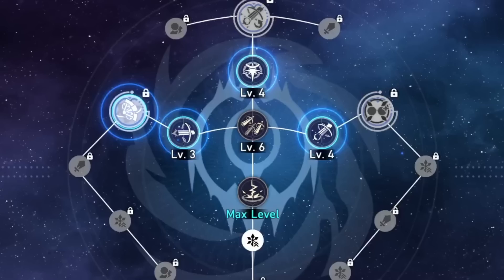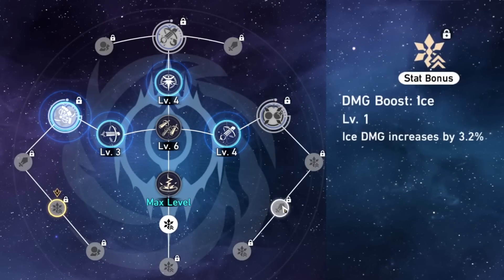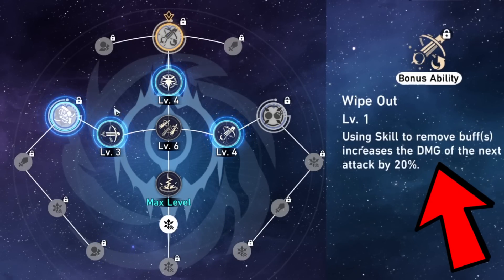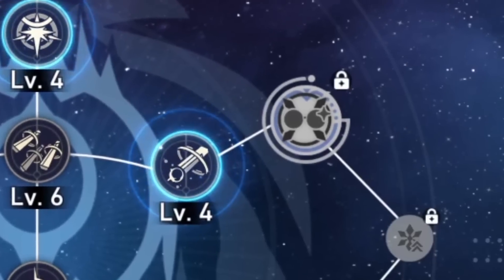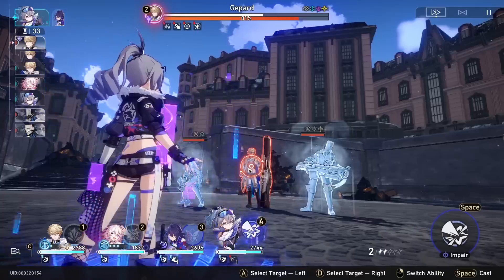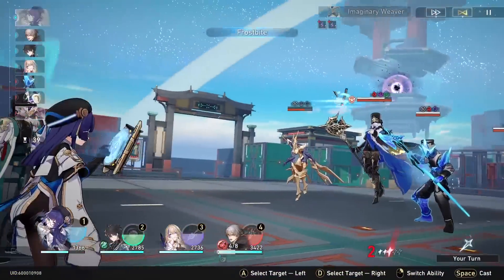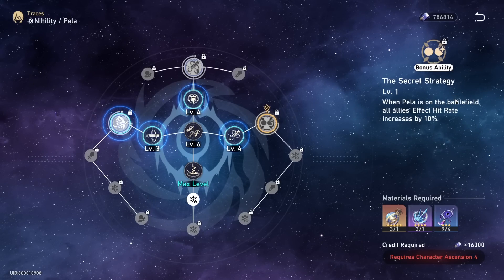Pela's traces are somewhat confusing when looking at her overall identity. Most upgrades to her skills include damage, whereas her actual usability places her as a pseudo DPS breaker at best. This confusion is sprinkled throughout the entire trace tree — her major traces increase Pela's own damage to debuffed enemies or increase damage on next attack after using a skill to remove buffs. This may work for Silver Wolf, who dips into both debuffing and dealing damage, but testing Pela's damage would indicate otherwise.